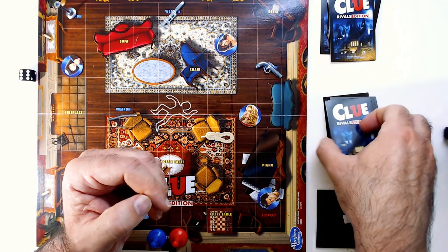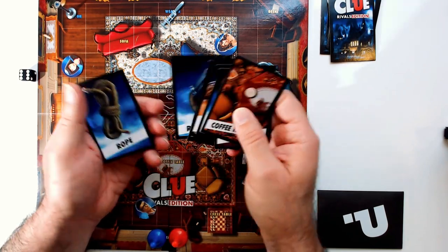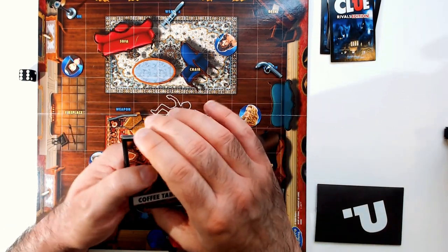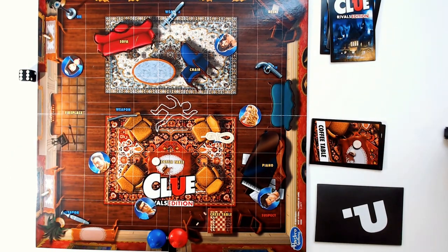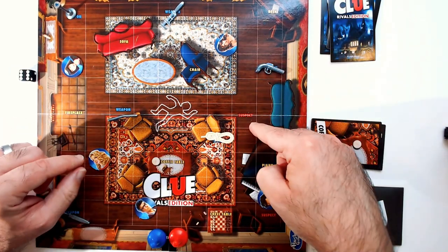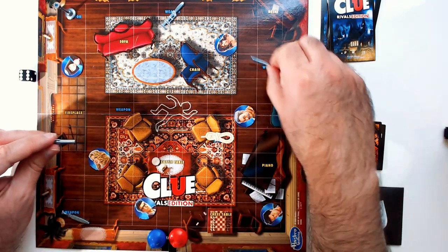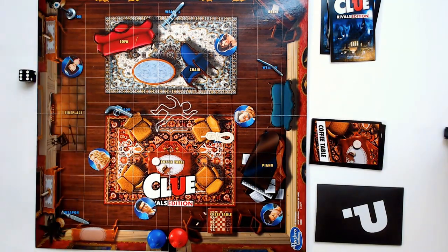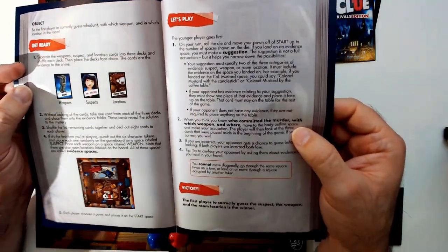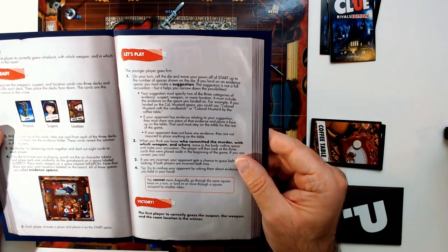Make sure nobody can see what goes into the evidence folder. Then take all the remaining cards, put them together, shuffle them up, and each player gets eight cards as their hand. Your hand tells you what is not involved in the whodunit — the stuff that is not in the evidence folder. Place your hand face up. You randomly put all the tokens on the board: weapons go on weapon areas, suspects on suspect areas, and it can be randomized each game. Instructions are nice and short. The youngest player goes first.